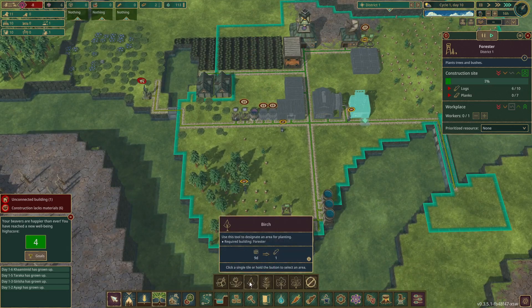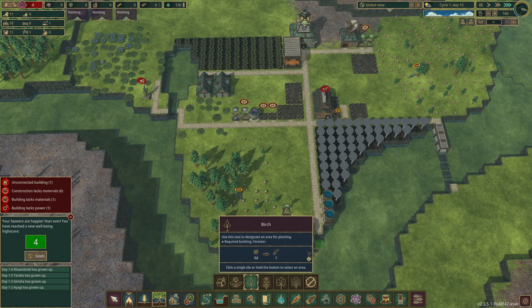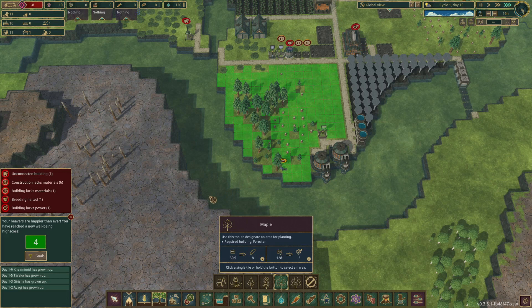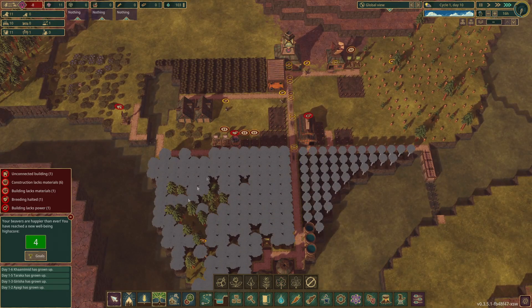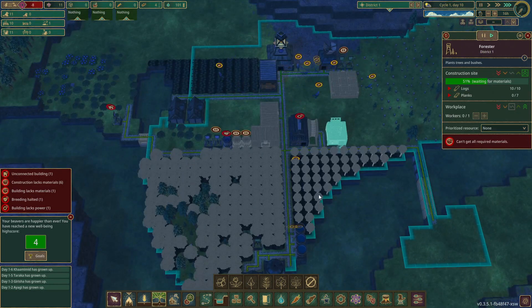First we're going to get some quick logs - put down some birch first. It only takes 9 days, so we can get one log. Fill this area with maple over here - that gives us 3 logs, 8 logs in 30 days. As these get chopped down we replace them with maple, so that should cover us for both those areas, which is good.